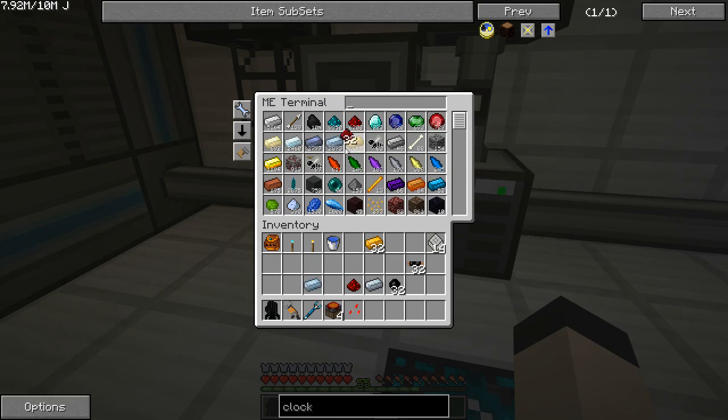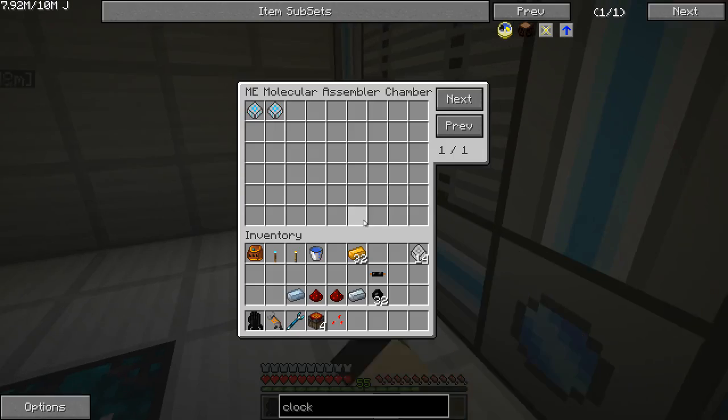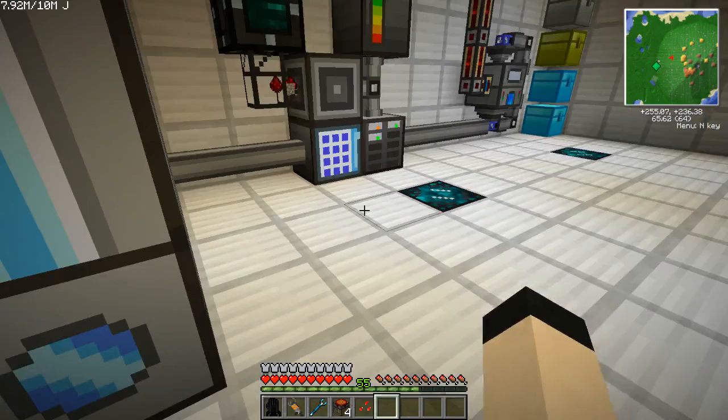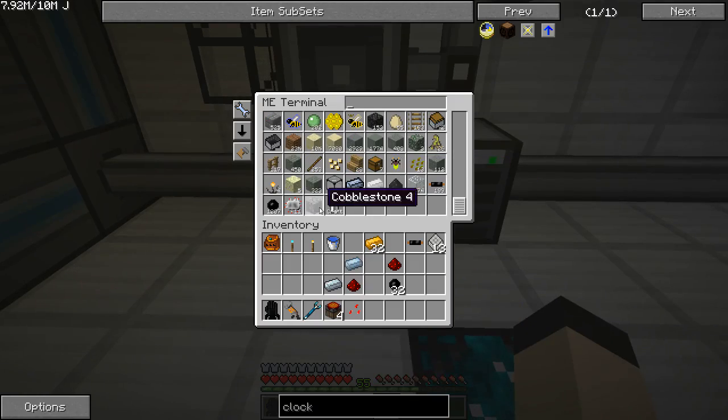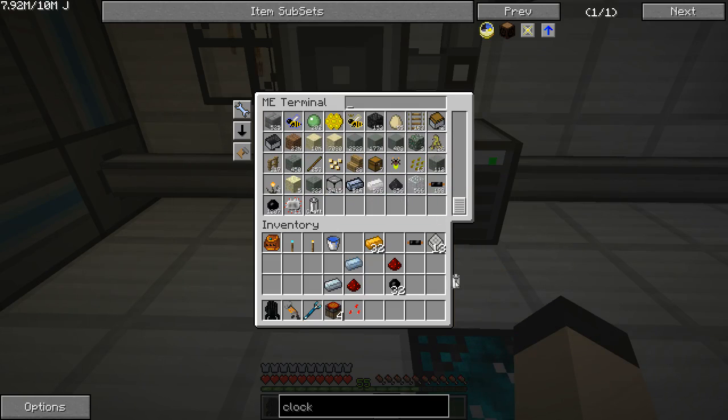We need tin, redstone... I think you've kind of gotten the idea on how this whole process works. It was refined iron I just put in there. Encode the battery. That one I don't have any of. As you can see, it has a craft option. If I click it, I can tell it how many I wish to craft — which I wish to craft one. Now there's one in there.